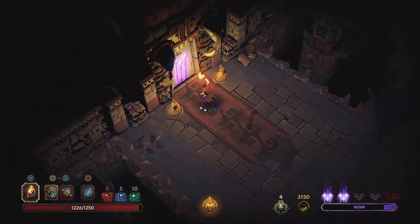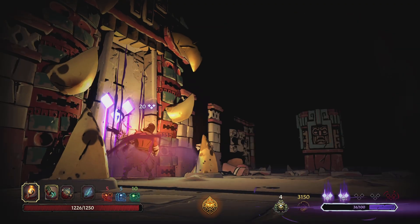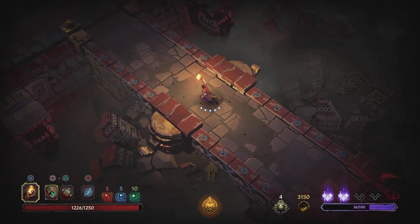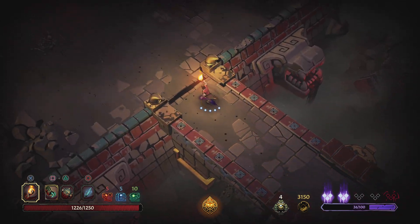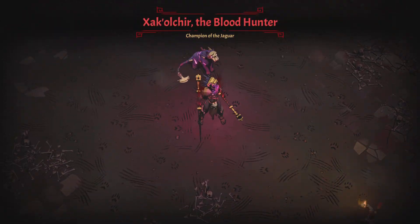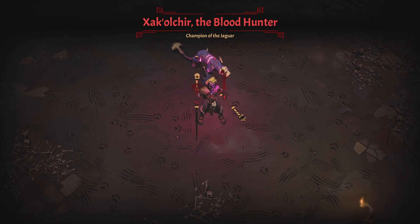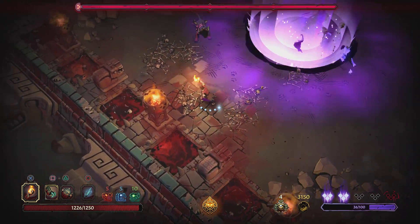We got up to 3000 gold right before the boss, which means we're doing plus 6% base damage — that's really good. We need it. Let's get into this boss fight — we're doing more damage because of poison. First boss, I remember this one — he has dogs that chase you and some interesting attacks.